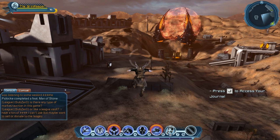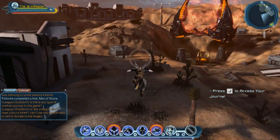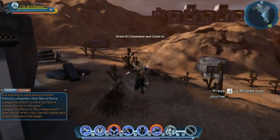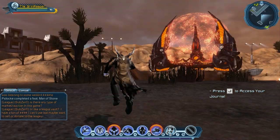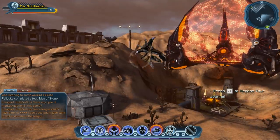Number four is at the third base where you have to control the missile command things and rewire the Brainiac robot guys — I'm totally not describing it correctly, but you know what I'm talking about.